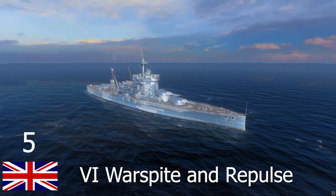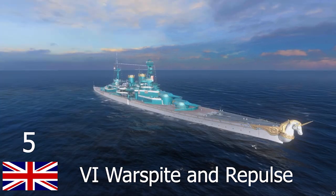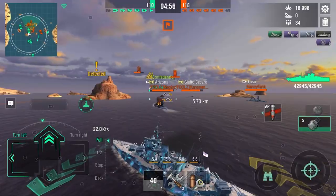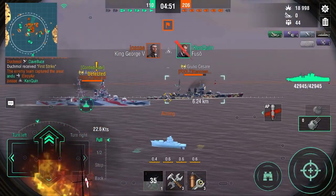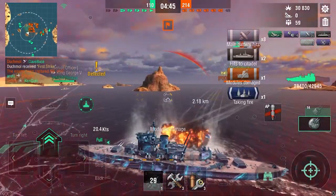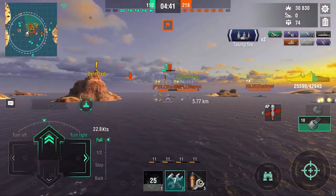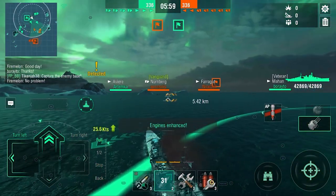Off with the number 5, we have tier 6 Warspite and Repulse. I put two here since I prefer the Repulse, but a lot of people like the Warspite, and they're both great ships. We're seeing the Warspite here. I have not played this thing a ton, but we're going to shoot at the Giulio Cesare here, also a very well-known seal clubber, and he takes two citadels. So this thing has some punchy guns, and they turn relatively quick.